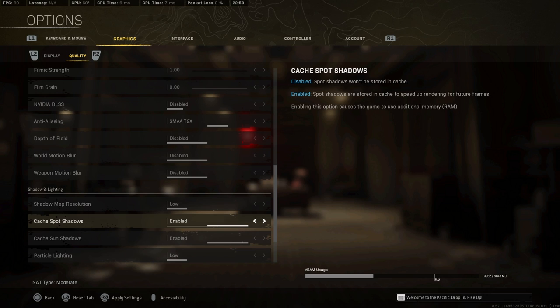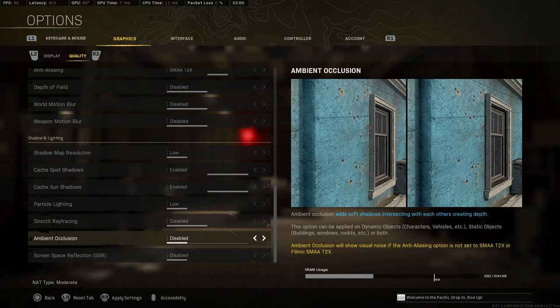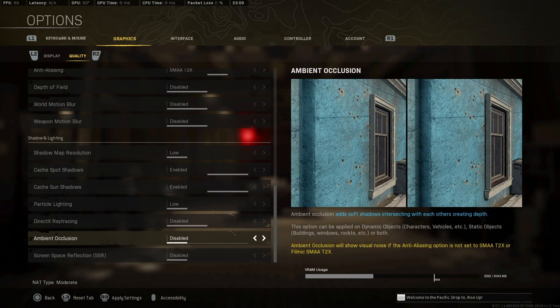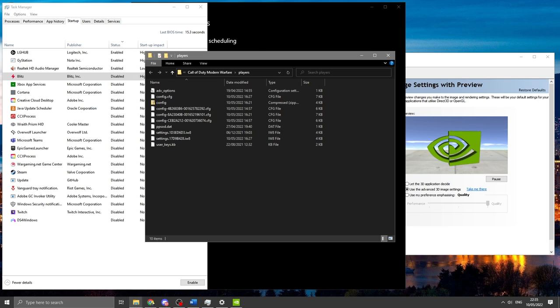Cache spot shadows and cache sun shadows I have enabled. I used to run these disabled but honestly I don't think there's too much difference — I have 32GB of RAM and it's completely fine. I set particle light to low, ray tracing disabled — everyone should have ray tracing disabled. Ambient occlusion disabled and screen space reflections also disabled. SSR can be cool but it tanks FPS really badly if enabled.